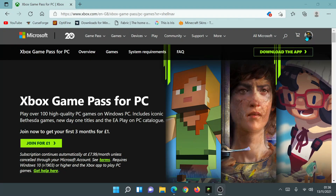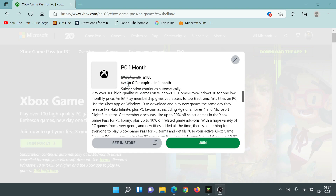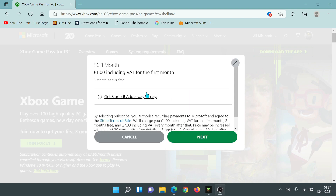The icon has now changed and I'm logged in with my account — the same account I own Minecraft with, purchased through my Microsoft account. I'm now going to click on 'Join for £1.' As you can see it says 87% off, expires in one month, meaning this one pound offer is only available for one more month. Clicking join takes you to a screen that says PC — one month, one pound including VAT for the first month, then two months bonus time. So I should get Game Pass for one pound lasting three months.